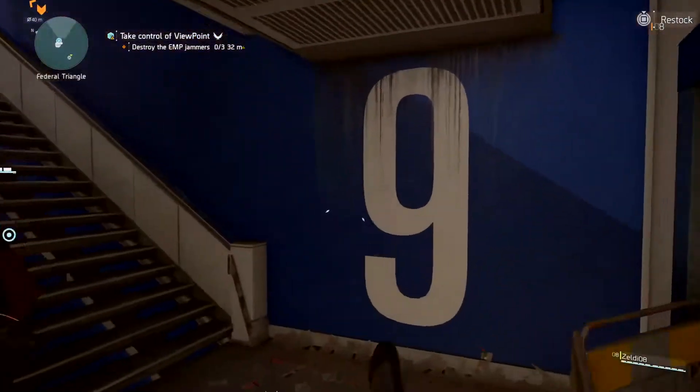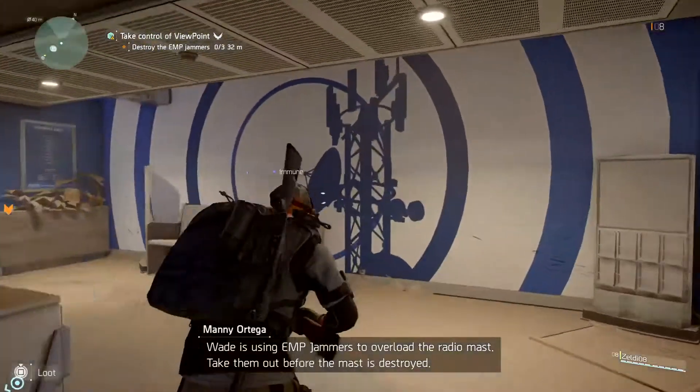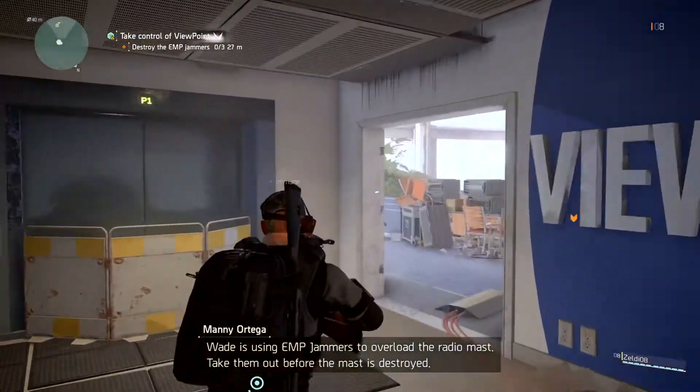Electromagnetic charge detected. Wade is using EMP jammers to overload the radio mast. Take them out before the mast is destroyed.